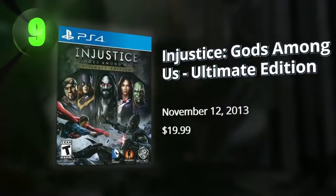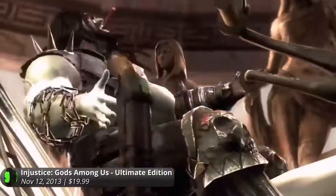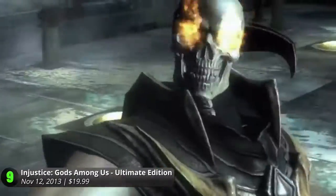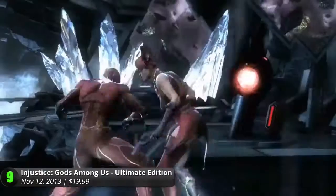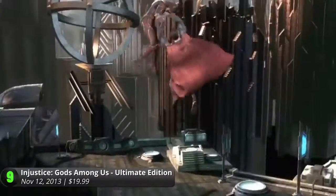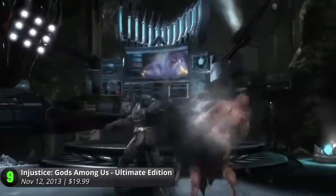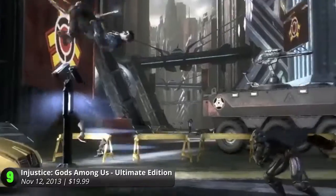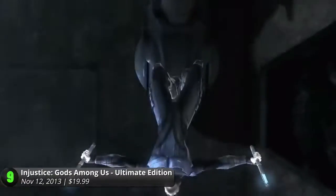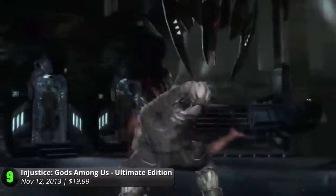Number 9: Gods Among Us Ultimate Edition. This superhero power play makes a debut on the PlayStation 4. While the original made some explosive impressions on the previous generation of consoles, this Ultimate Edition packs a mean big punch with all the available DLCs and enhanced visuals for that sweet superhero brawl. It's a deep and satisfying fighting game that collects all the comic book tropes into one digital appearance. Define your battles by pitting Batman and Superman, or Flash and Wonder Woman together, and watch them wreak havoc in its dynamic and interactive environment.